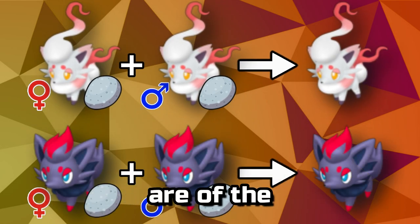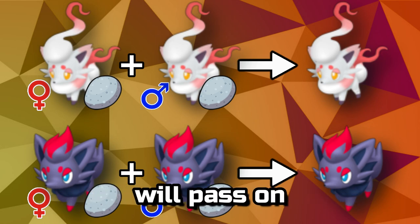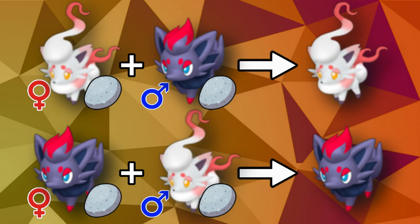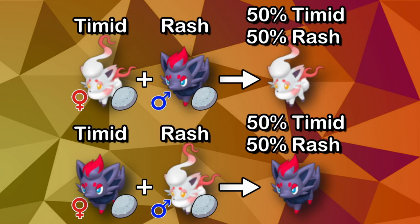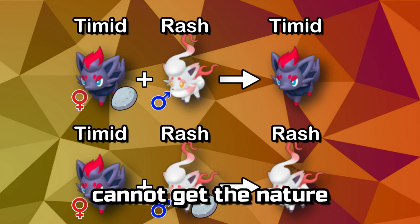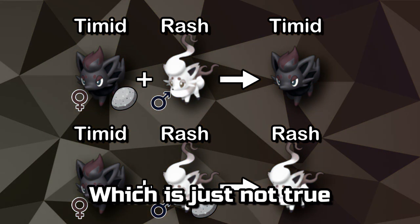If both parents are of the same regional form, both holding Everstones, then that form will pass on. If the parents are of alternate forms, both holding Everstones, then the female Pokémon's form will be passed. In all cases, the nature rules from earlier still apply, which has led some trainers to believe you cannot get the nature you want on regional offspring if the parent regional didn't already have it — which is just not true.